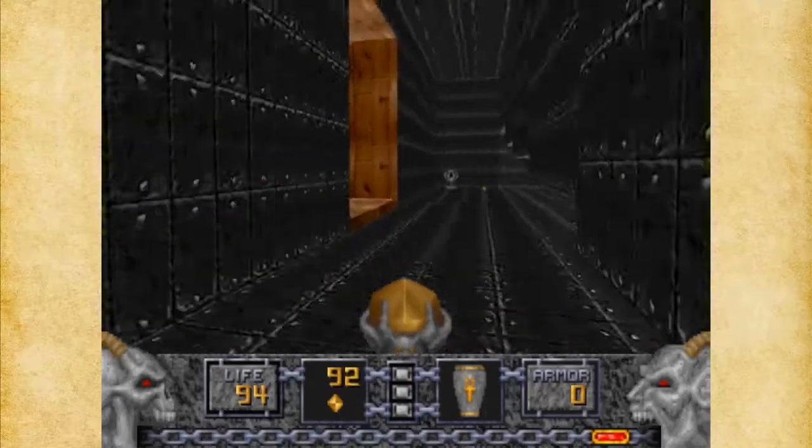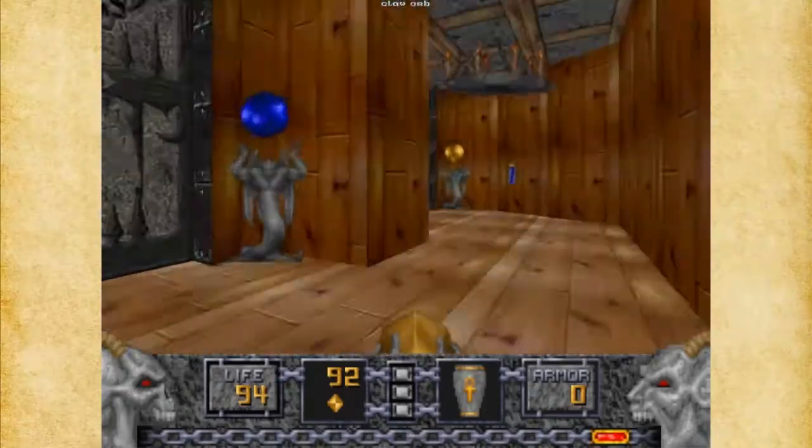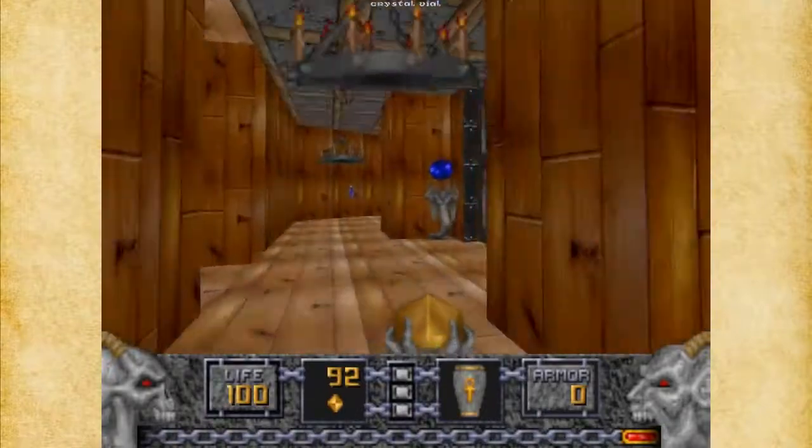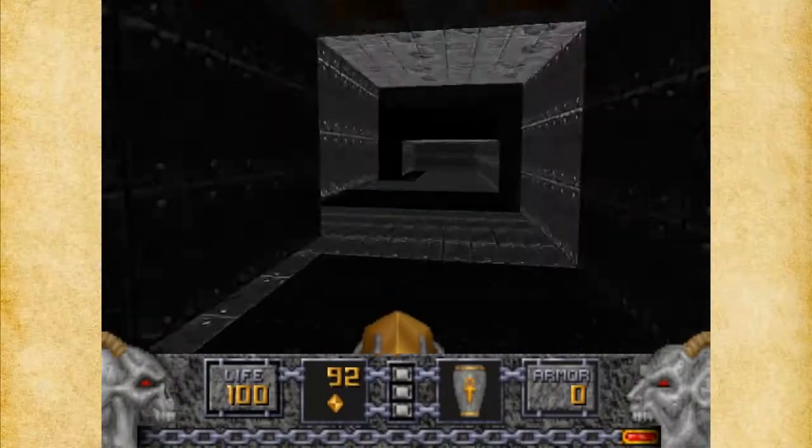And over here we've got three doors — green, blue, and yellow. That's where we're going to have to head eventually.